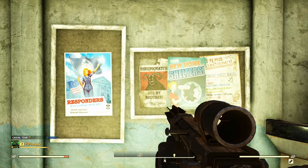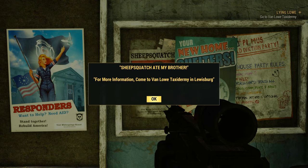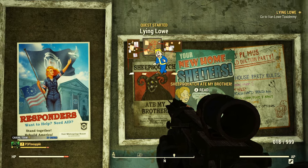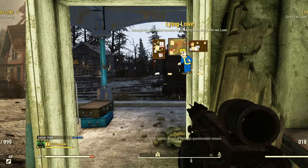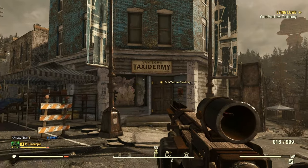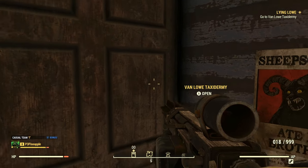In order to start this quest, all you need to do is head to any train station and interact with the poster that says 'The Sheepsquatch Ate My Brother.' Once you do, you'll trigger the first stage of the questline, which is Lying Low. I won't be going through each quest stage individually as there are a couple of stages and I don't want to ruin the storyline, but to guide you in the right direction, head to Van Lowe's Taxidermy over in Lewisburg and follow the quest stages exactly as they're set out.